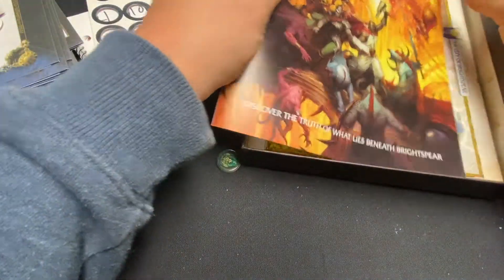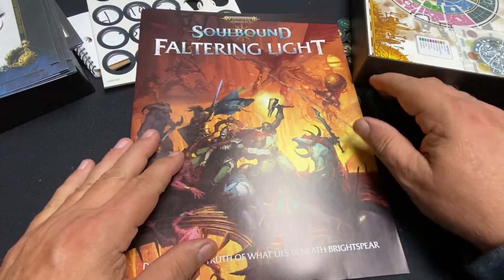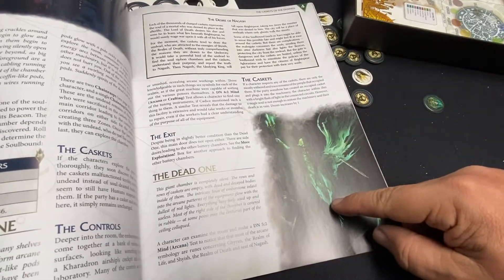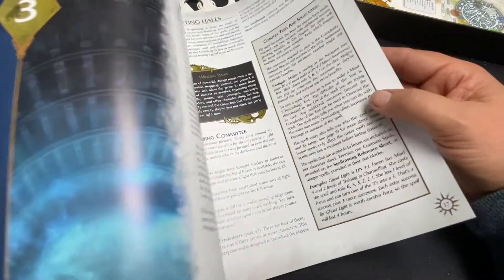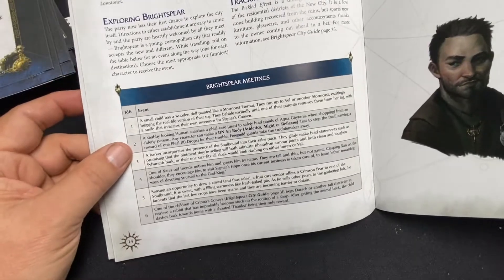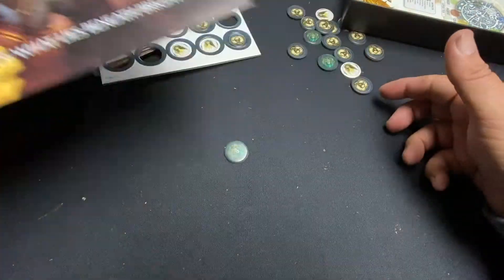Then you have 'The Faltering Light' — 'Discover the truth of what lies beneath Bright Spear.' This is the adventure included in here. Flipping through it, you can see lots of great artwork, and it looks as if it goes through the rules as you go. There are conditions, and it shows you how to do actual attacks as a little sheet. So the rules are integrated into the adventure, which is really kind of cool.